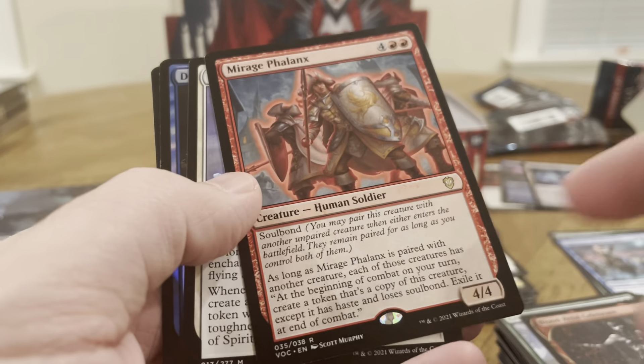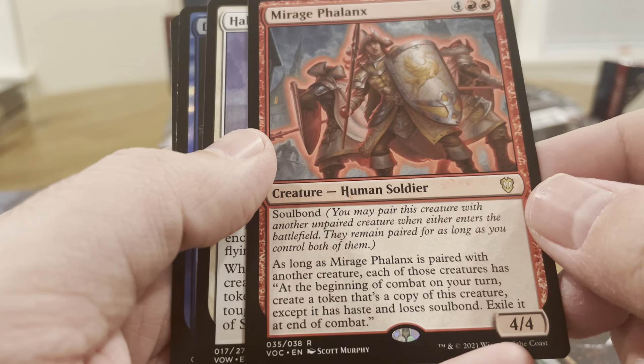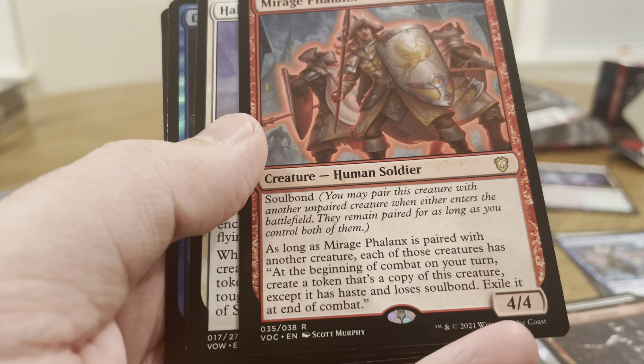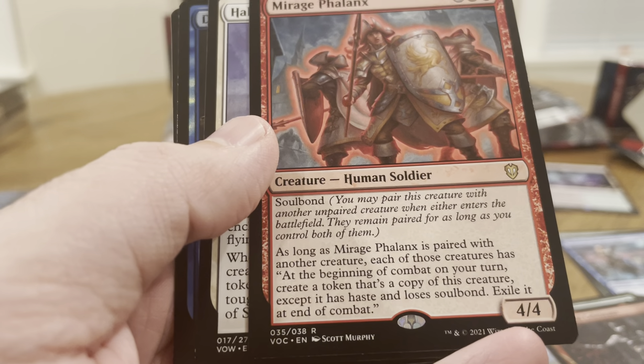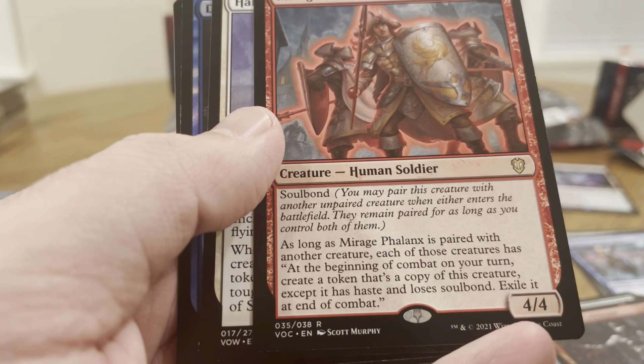Rare — Mirage. Oh, this is a commander card. Soulbound, six mana. As long as it's paired with another creature, each of those creatures has: at the beginning of combat on your turn, create a token that's a copy of this creature, except it has haste and loses Soulbound. Exile at end of combat. Oh nice.